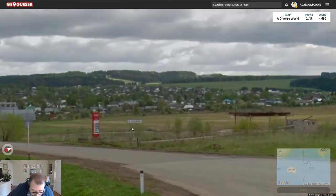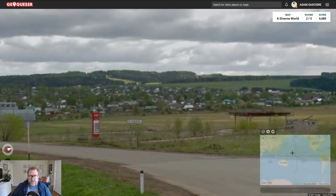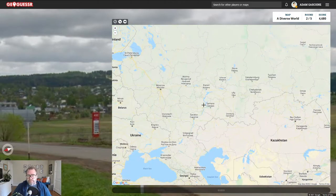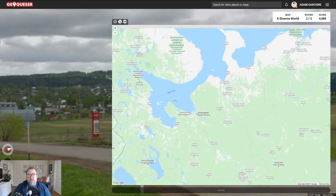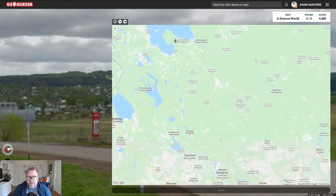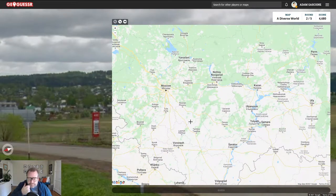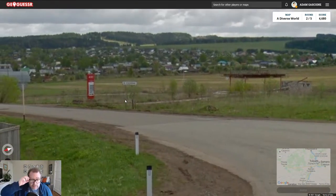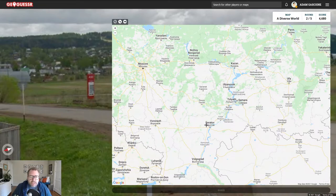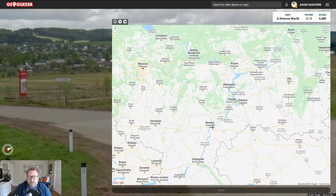I can't quite read that - Kochya, C-O-C-H. Let's get in there and see. A lot of places - I don't think we're that far up, let's try down here. I wish I could see that better. It might begin with C. Actually that's Saratov - apologies for my pronunciation. I don't think it's that.